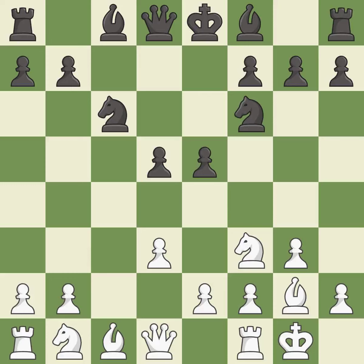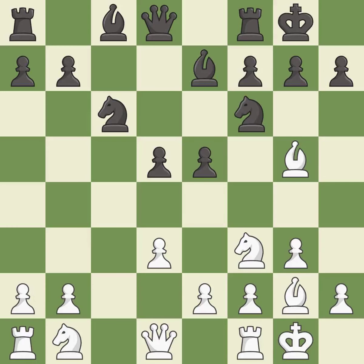Castling kingside tends to be safer because the king is further from the center. There were worse moves, but also something much better — it is an inaccuracy. This is not the right idea — an inaccuracy. Castling develops a rook while also moving the king to safety. Castling to the same side of the board as the opponent tends to lead to less sharp positions compared with opposite-side castling.